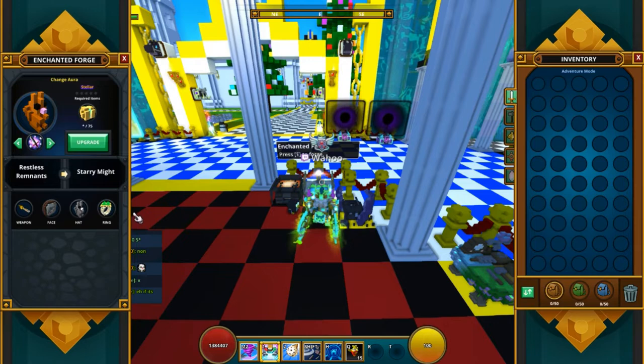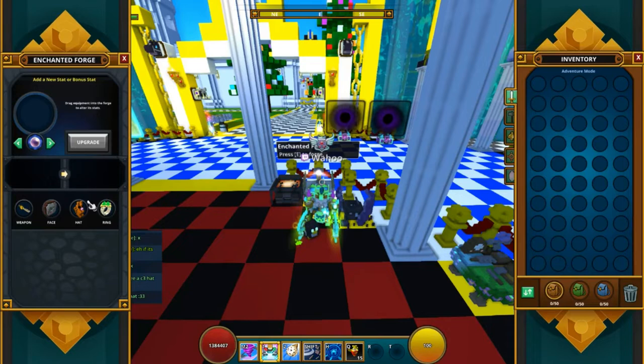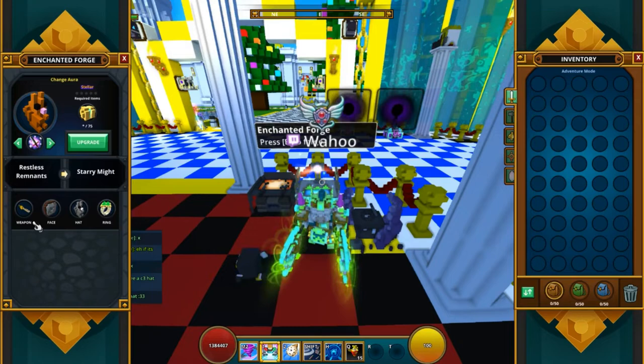So if you are basically looking for maybe a different costume that might have more themes, I would go with the Dark Infinium because you could also go with Shatter itself or as a head aura. There's just a ton of awesome auras for basically the Dark Infinium. But this one I just like it — it's very detailed, and it's kind of funny with it being a cow and such.